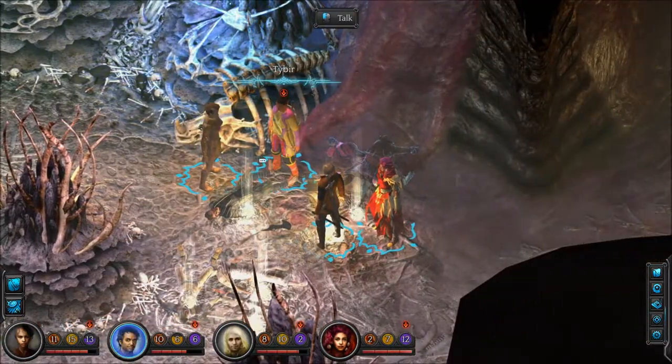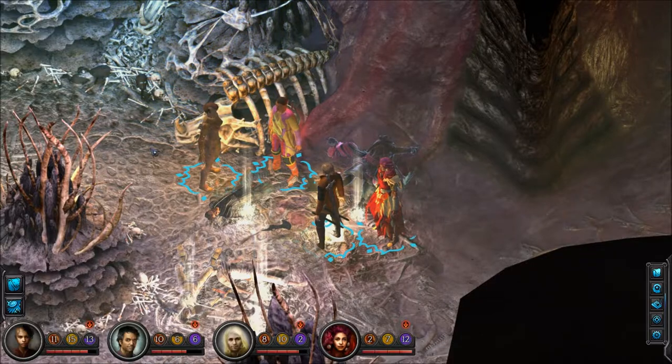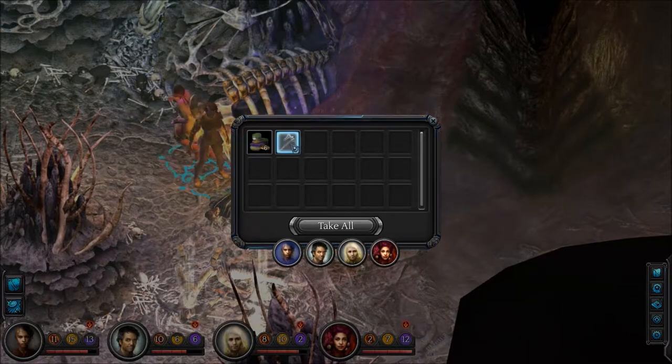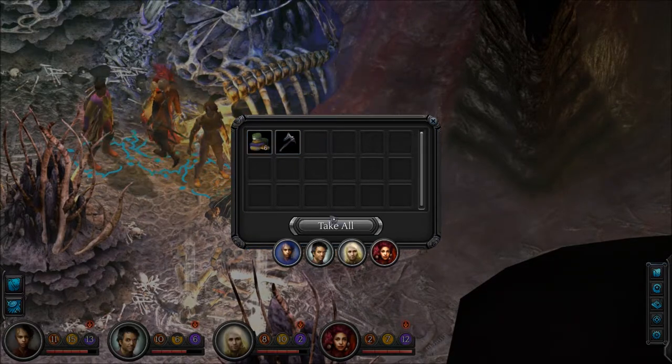I guess the one who was hiding left, or left hiding to attack us. Well, we got goodies. Yay for goodies. Battle axe. Six shins.